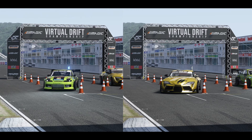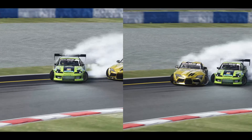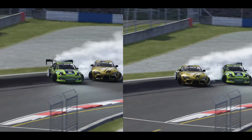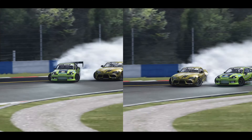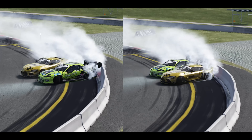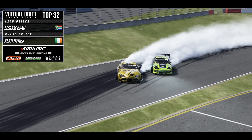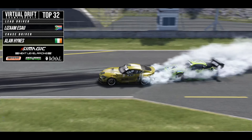In our Top 32 battle we had L'Zam in his A90 Supra from South Africa. He's doing a really good job, but in the first run we have a bit of proximity gain on the first half of the run, and L'Zam really closes up near the end. As we go into outside zone six, L'Zam closes up on the door but we're really matching angle. You can see there's a bit of contact from L'Zam that puts us into the wall. On the second run we didn't need to push any harder, especially after the first run. We ended up with a 10-0 advantage going into that second run, did a clean chase run, and got the win moving on to the Top 16.